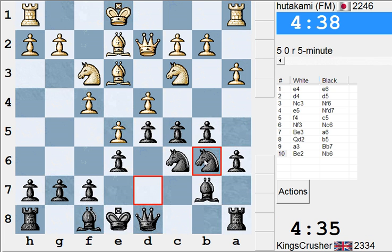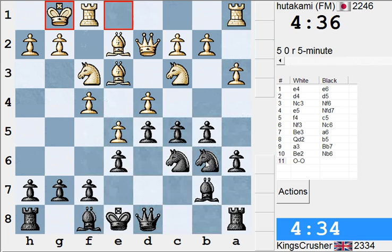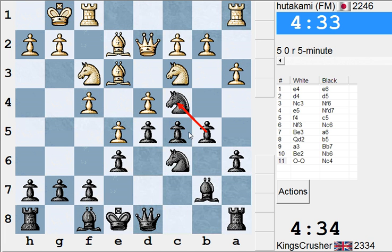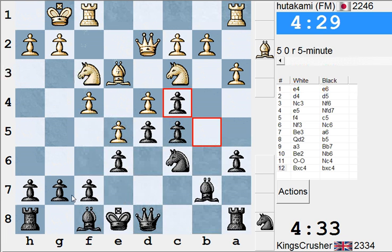Mind you, dc — this could be a dangerous pawn. Nc4. Okay, that's taken out his light square bishop.